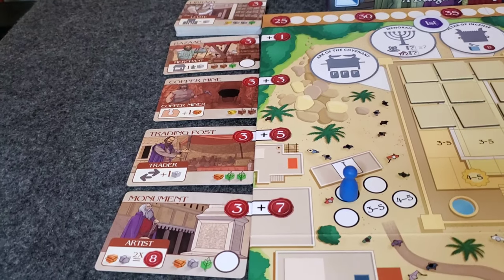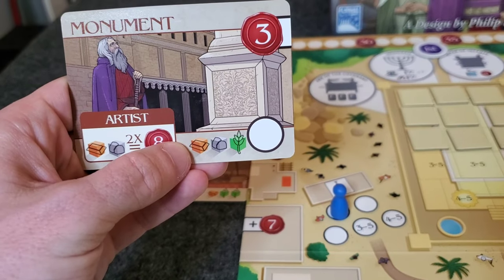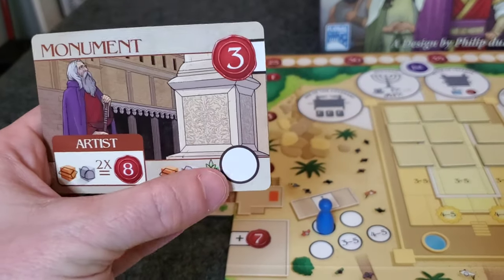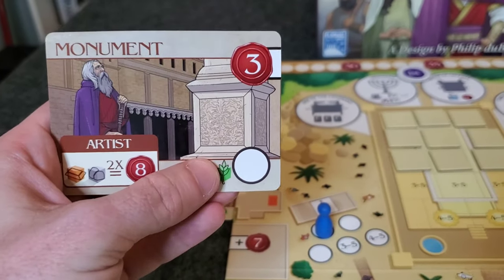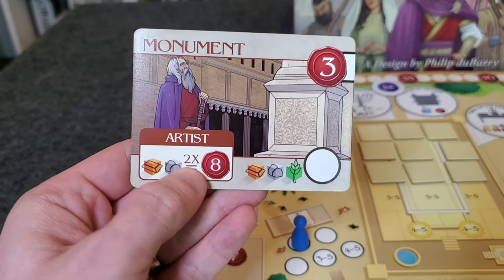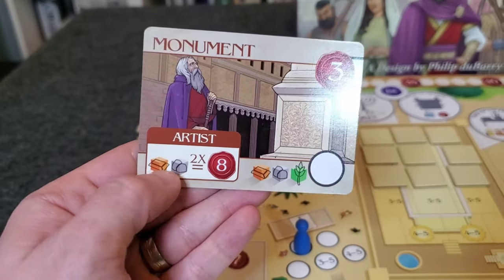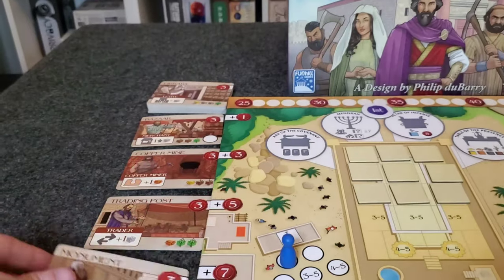Another spot you can go to is the foreman spot, which allows you to build one of these cards on the left side of the board. In order to do this, you have to pay the cost printed on the card — for instance, one copper, one stone, and one food — and you take whatever is printed on the card. This one gives me a worker placement spot only available to me, where I can pay a copper and stone to get eight favor points, up to two times — so potentially 16 points if I build this monument card.